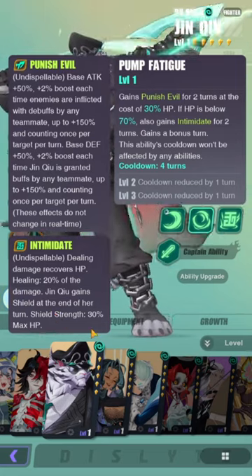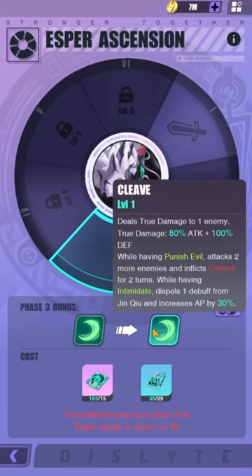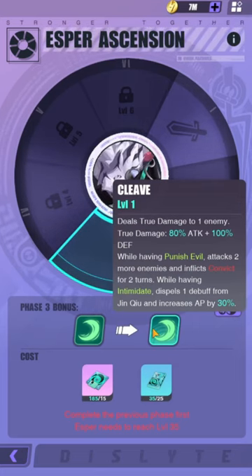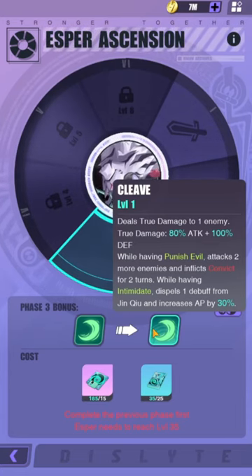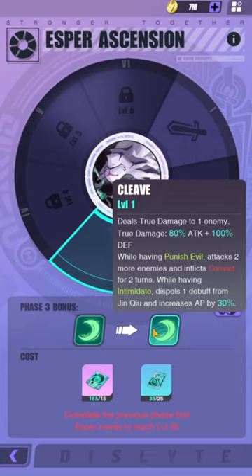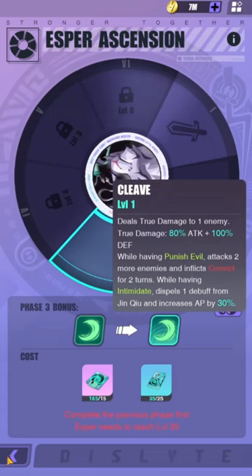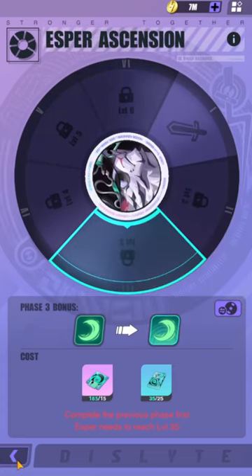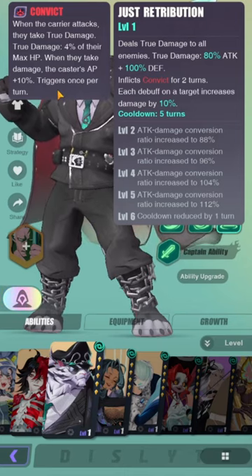Jinshu gains a shield at the end of her turn — shield strength equals 30% of max HP, which is quite large. S1 deals true damage to one enemy: 80% of attack plus 100% of defense. While having Punish Evil, it attacks two more enemies and inflicts Convict for two turns. While having Intimidate, it dispels one debuff from him and increases AP by 30%. That's quite significant.